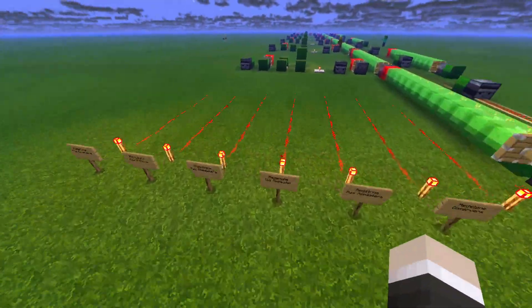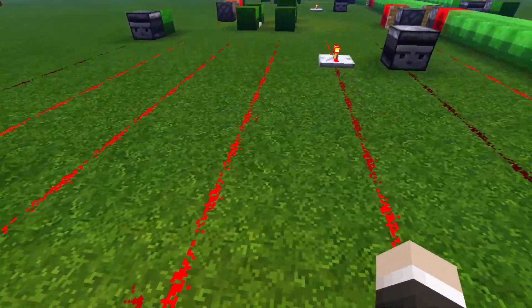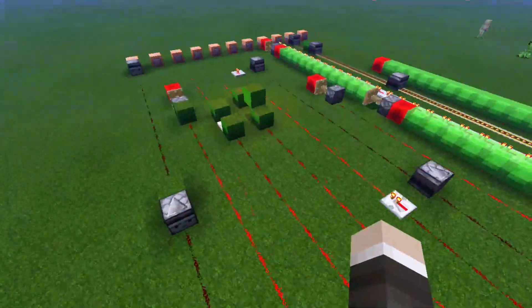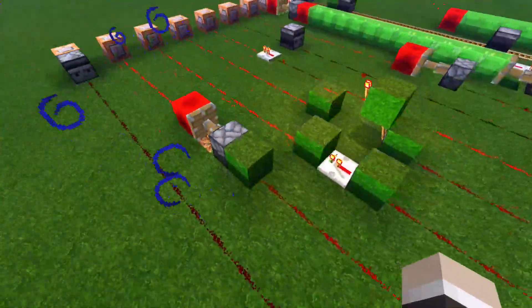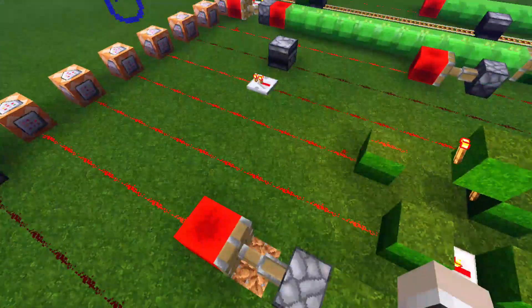What came in first place was redstone with max repeaters — that's this design right here. And why does this work the best? Because the redstone lines are really long, and the repeaters just make it fast because it only takes one tick, and only detects redstone updates. So it doesn't need to check for anything else. That's why it reached the fastest.